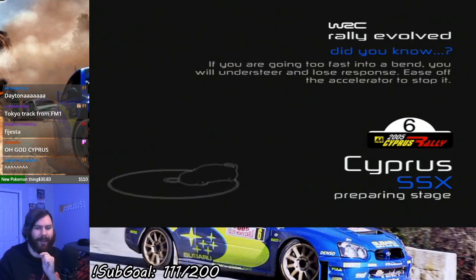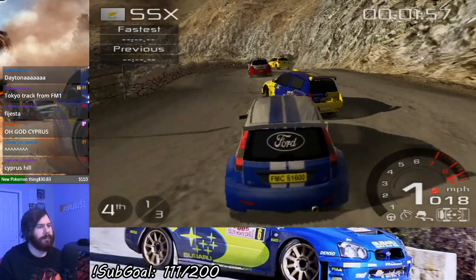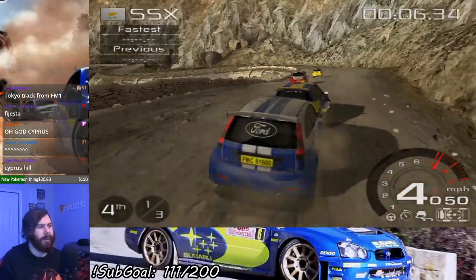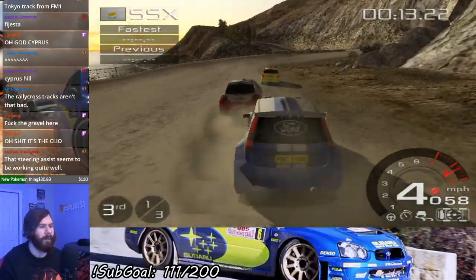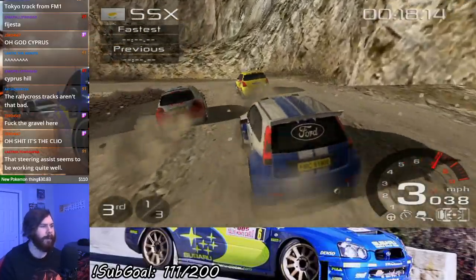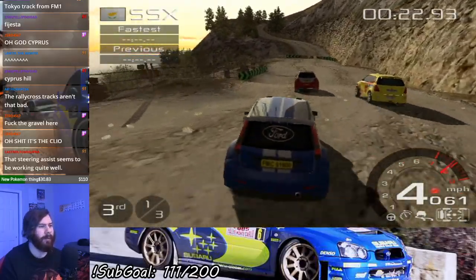I have some steering assist though, so it won't be nearly as bad I hope. We have Suzuki and a Renault this time replacing the Citroen in the opposition. I'm not actually sure which Suzuki that is — I think that's the Swift. I can't remember which one has the full hatch — is it the Ignis or the Swift?